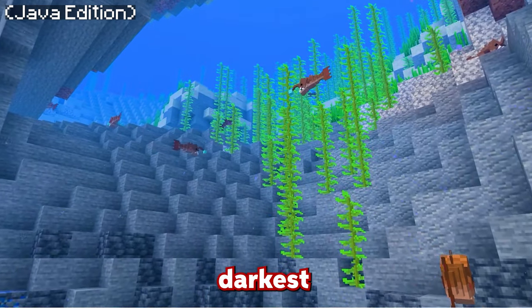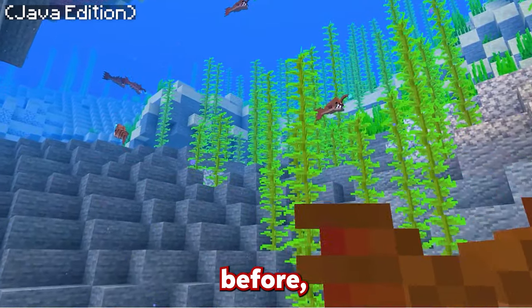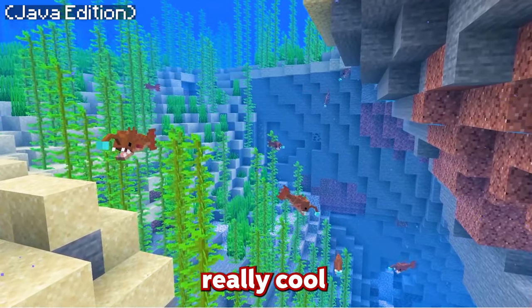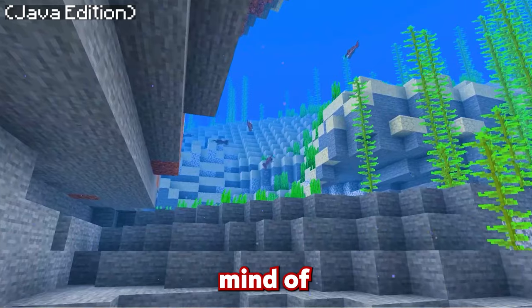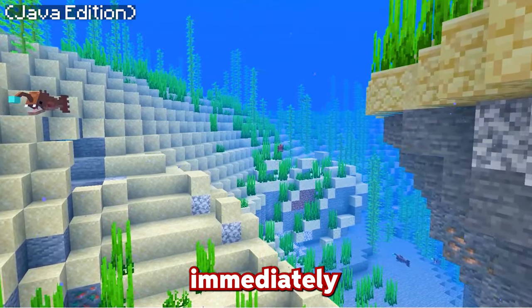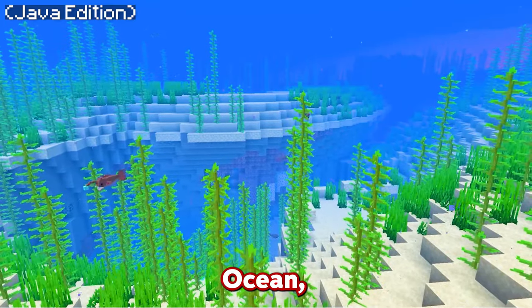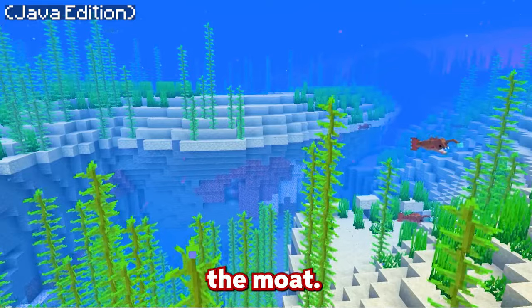In some of the deepest, darkest areas there are anglerfish. This mod does a great job of representing these fish — they lurk in the deepest parts of the Minecraft world, luring creatures with the light on their head. If any creature comes close to the anglerfish, they would immediately die. It's a cool add-on for the deep, dark areas of Minecraft's ocean, especially if you love exploring.